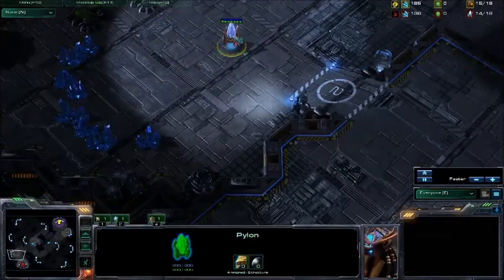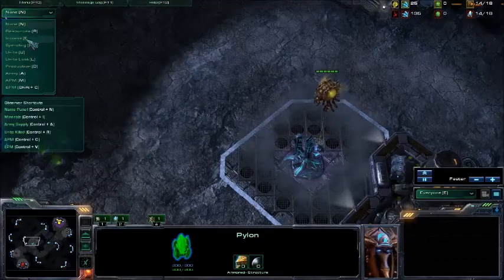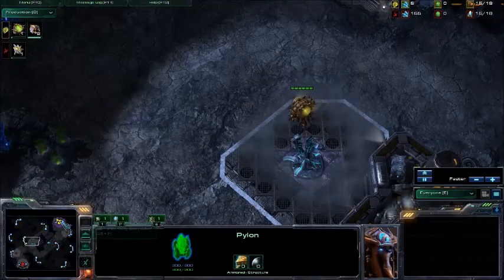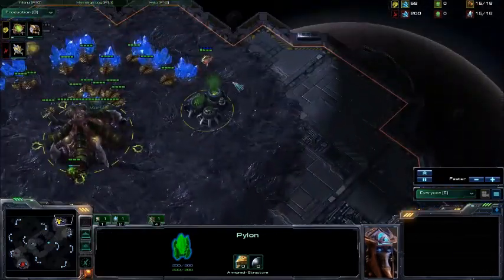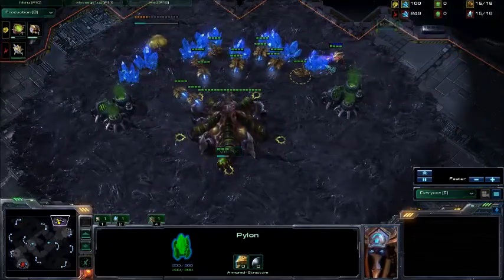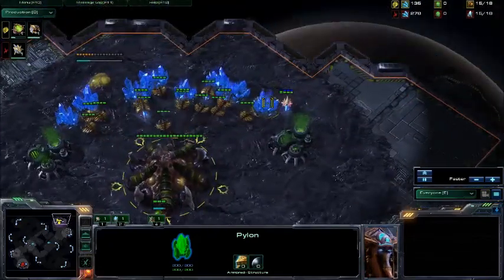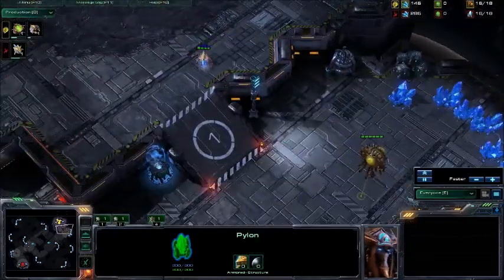We see the pylon down here, so most likely we're going to see a Forge Fast Expand. The Zerg is playing it safe — we do see the Spawning Pool first before the Hatchery. This will just prevent the probe from unduly denying that expansion. The pesky probe is doing the mining trick to delay this for a couple of seconds — not too much, but every little bit counts at the pro level.